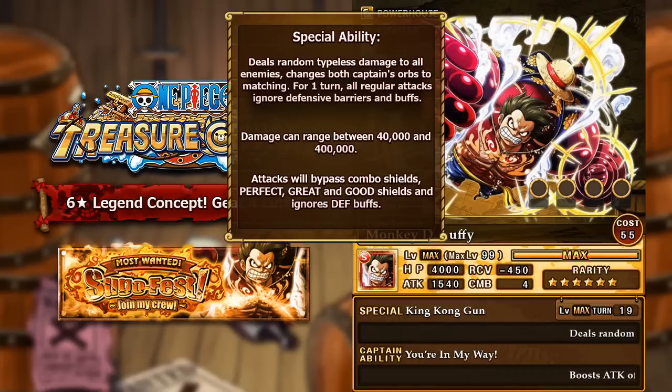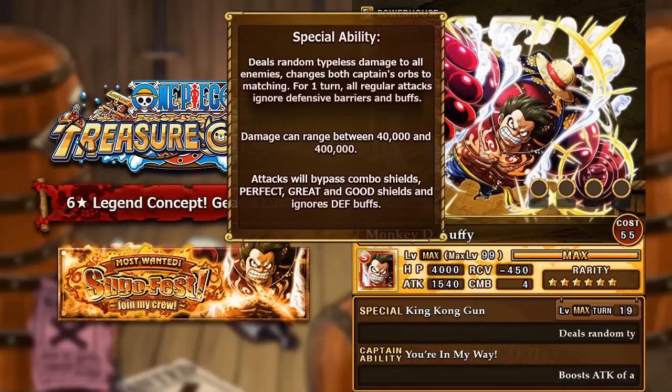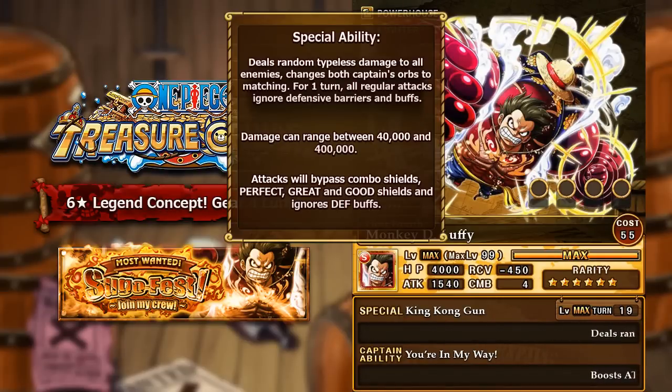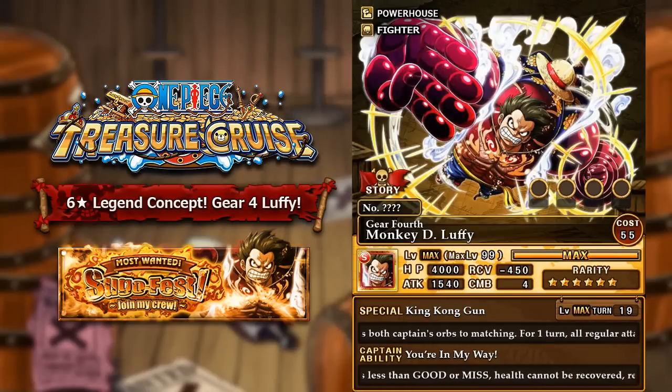This only counts for the actual tap attacks while tapping — it does not count for special abilities, ship specials, or anything like that. After activating the special, regular attacks break through combo shields, perfect, good, and great shields, and any defensive buffs the opponent may have, like a buff that makes strength characters deal less damage. Gear 4 Luffy's King Kong Gun can break through a lot of defenses as seen in the manga and anime, so this is a perfect fit — it breaks through enemy defense while still dealing lots of damage.